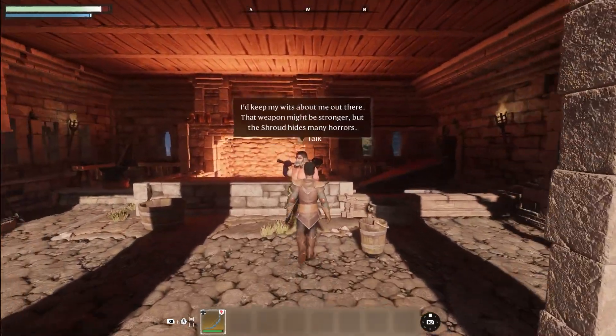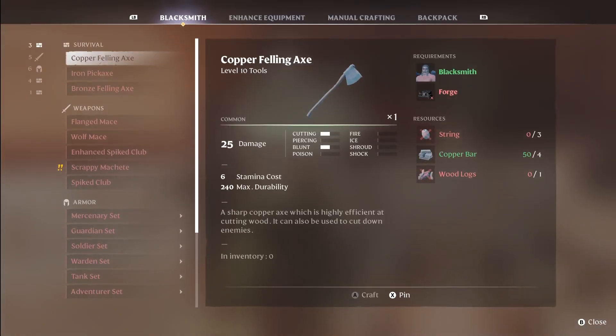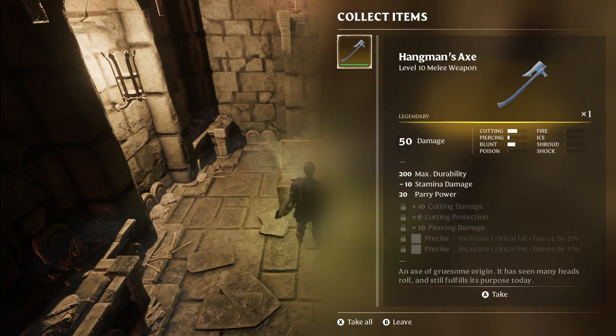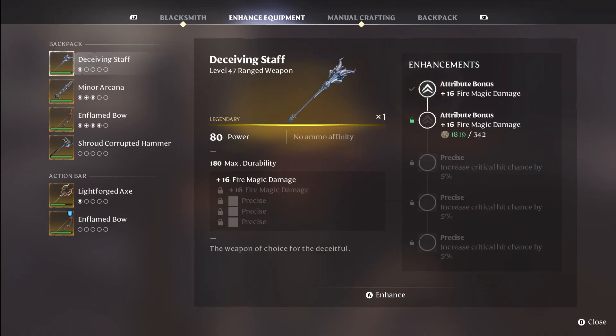In the world of Enshrouded, crafting basic weapons can be done at the blacksmith and other NPCs, but legendary weapons and armors can only be found through world exploration. Higher rarity weapons have additional perks that can be unlocked through upgrading.